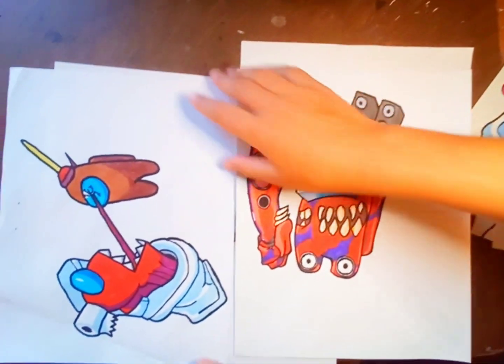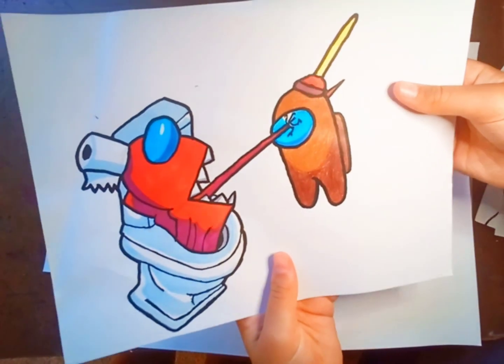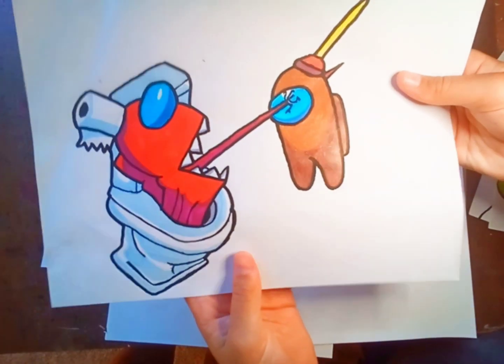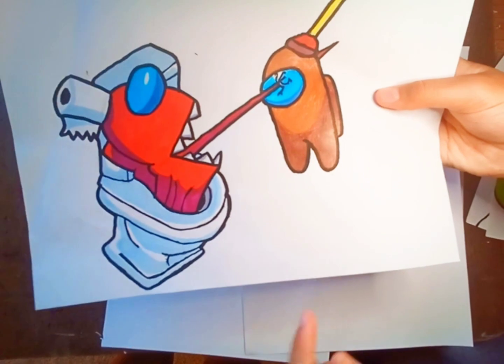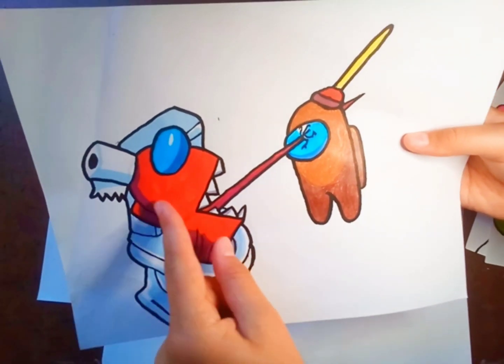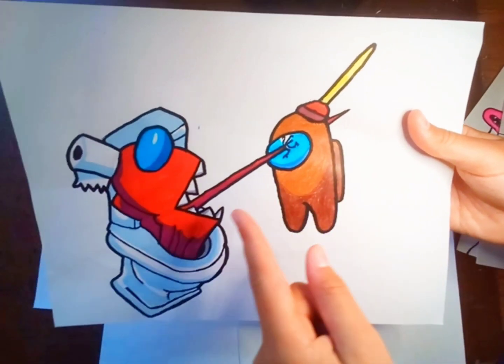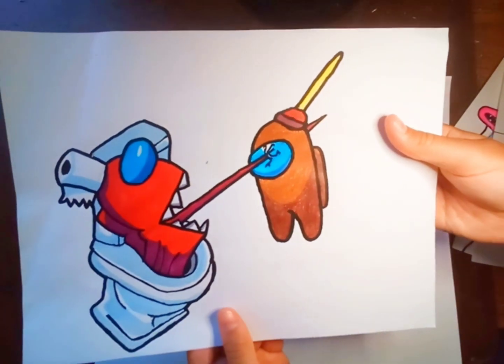Next we have the Among Us one. This one's really cool because this is my first Skiddy Impostor. As you can see right here, there is the Skiddy Impostor coming out of the toilet with a toilet paper roll on his head, killing this guy with the plunger on his head. Yeah, this one's really, really cool.